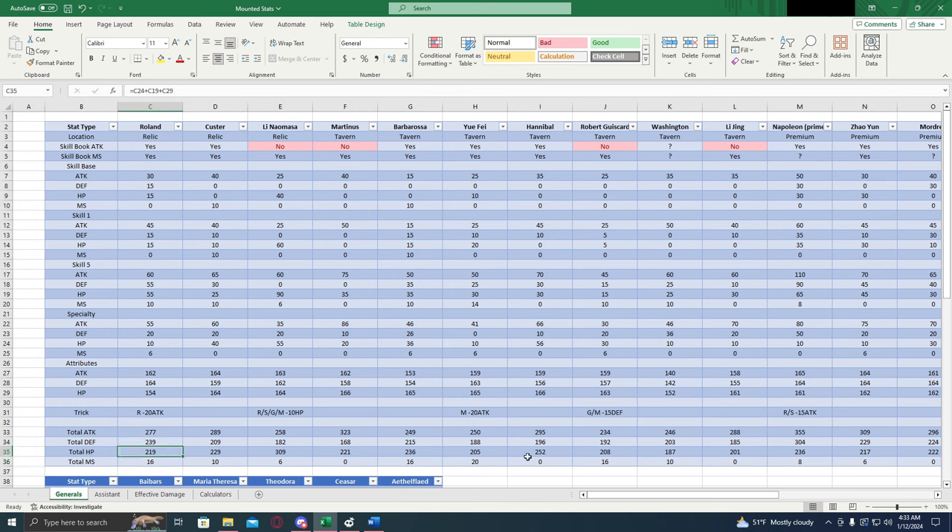Roland has 239, Hannibal has 196, 219 vs 252 — pretty comparable on the defensive side of things. Hannibal has a little bit extra attack but no march size. And when we jump to the effective damage part of it, we're going to see that Roland really outpaces Hannibal in a big way. So that's going to make Roland our clear winner for the mounted free general category. Next we have Custer — pretty decent stats overall. He has some utilization if you want to go with him, but he just doesn't hold up to Roland. Pretty much that's going to be the case with all of these tavern and relic generals.